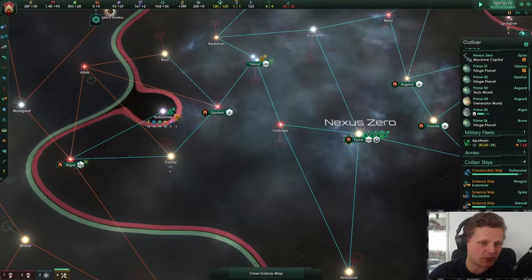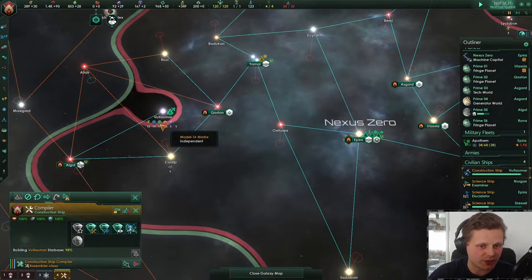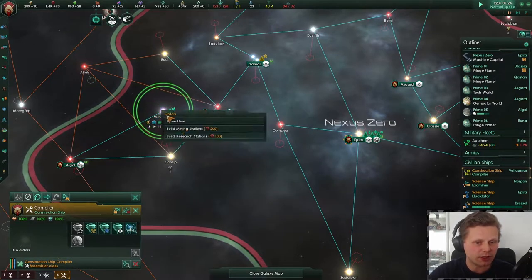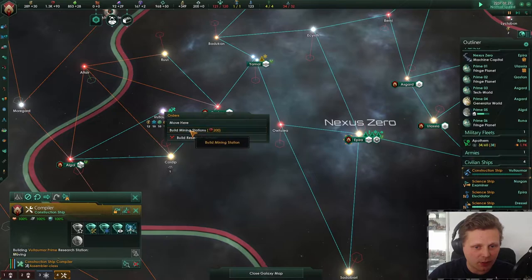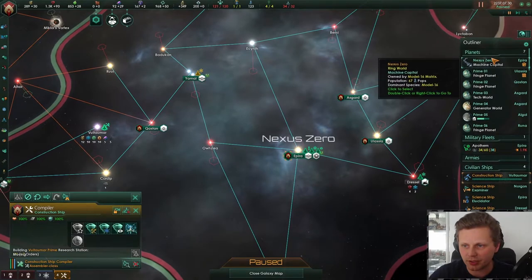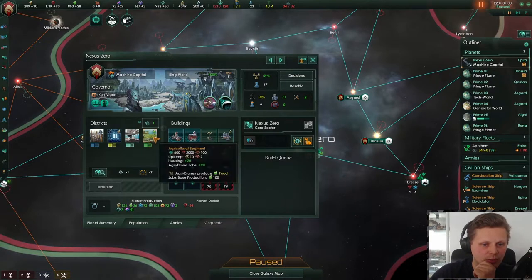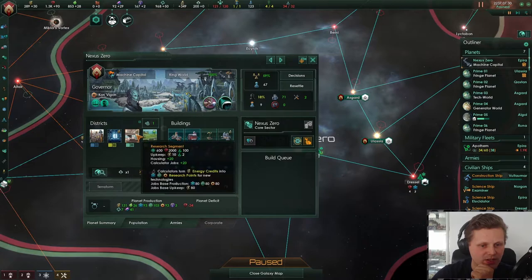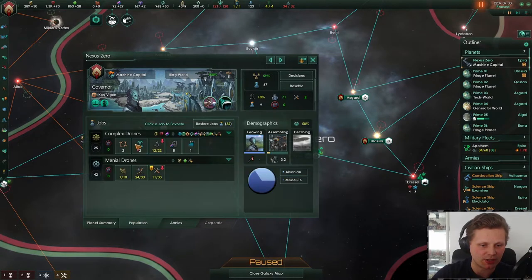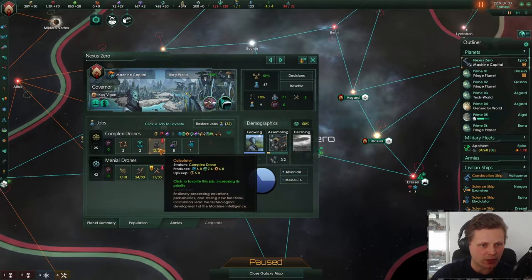So we're going to be taking this system really soon. We're going to be taking all of the materials there, which is cool — absolutely a fantastic system to have. A lot of research there with a tiny bit of Empire Sprawl, which is not a big deal. I've been talking about this on Twitch and I want to get into a position where we can actually remove the Agricultural District and replace it with a Research District.